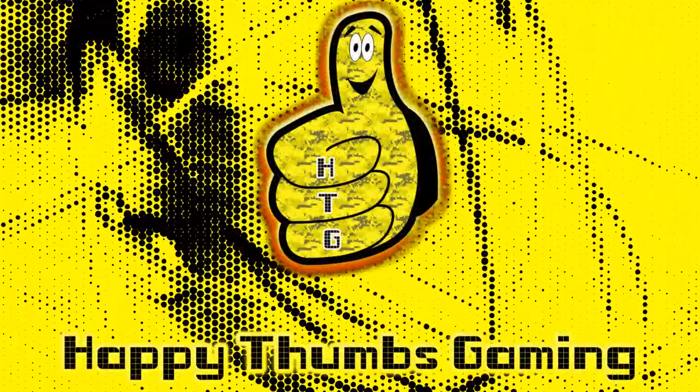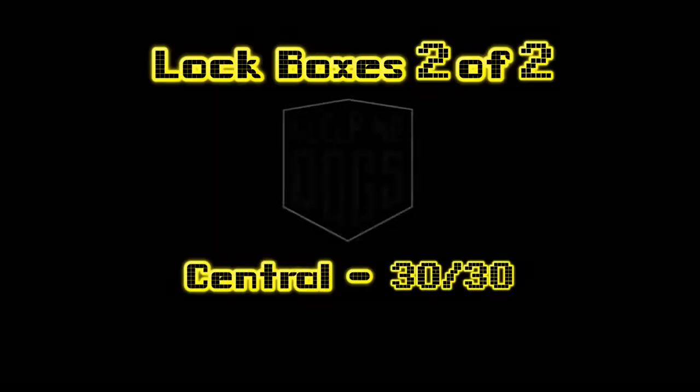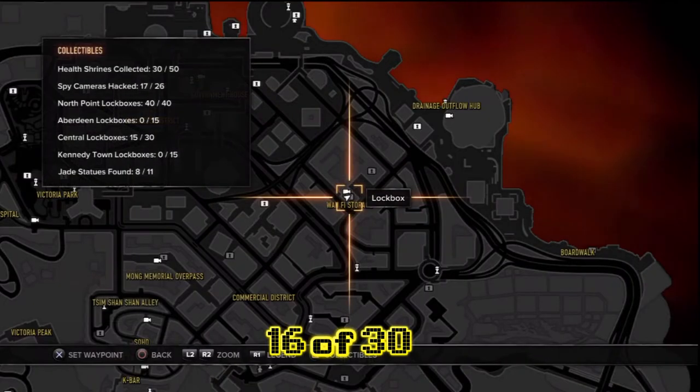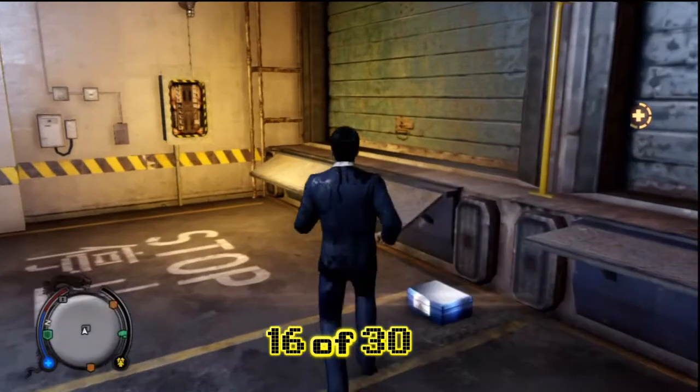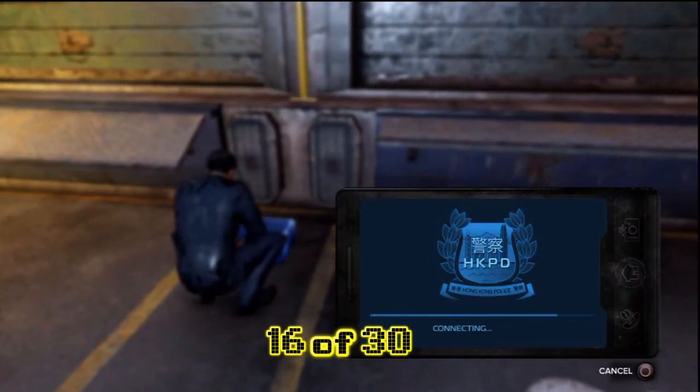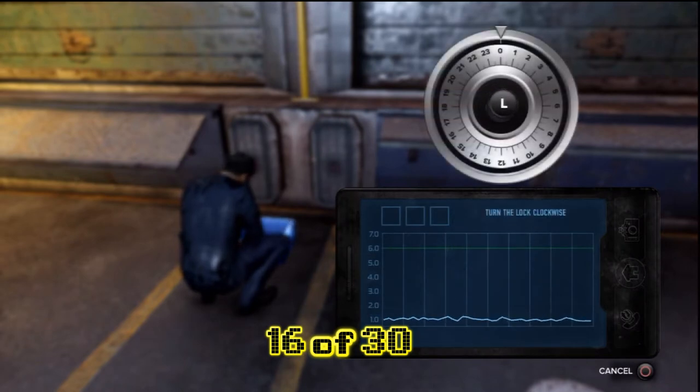Happy Thumbs Gaming week show, everybody with Happy Thumbs Gaming. Today we're checking out lock boxes two of two for Central in Sleeping Dogs, where we grab all 30 of the lock boxes and cash out, because all these are worth money.